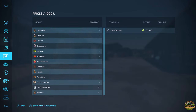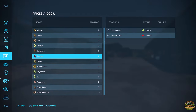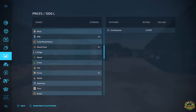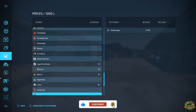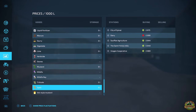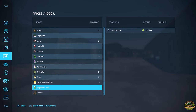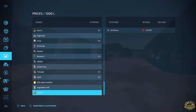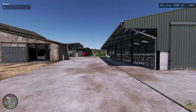Everything sells on this map in multiple places, including the new production points and fruits. Most stuff sells - digestate doesn't, but alfalfa, alfalfa hay, triticale, spelt, old style mustard, vegetables, milk and wood chips all sell. That last one is a new addition.